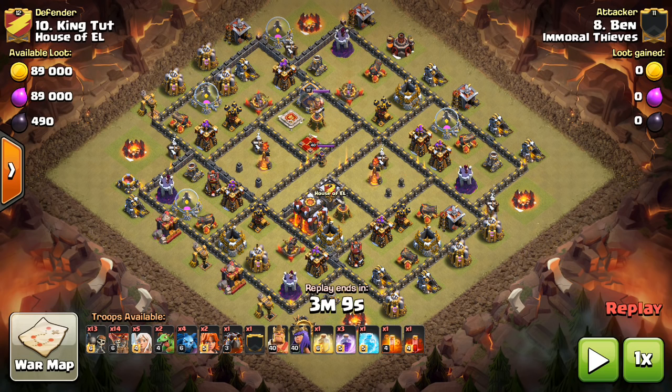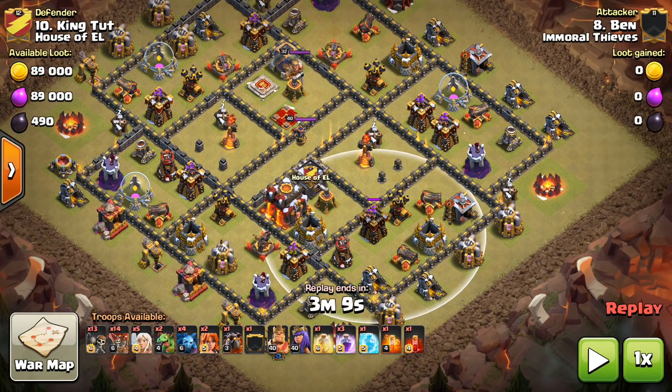We're still seeing them a lot. The new type of meta has the air defenses either offset or towards the outside to screw up the Lava Hounds. But these old bases that have the air defenses in the standard locations — just on the four sides of the base — can actually be taken out relatively easily with a good attack. It's using this strategy that utilizes a few Valks in addition to the hybrid Laloon part of the attack.